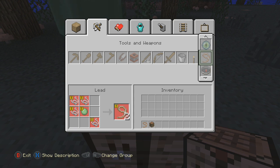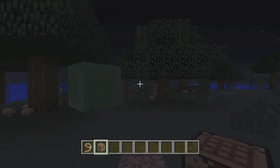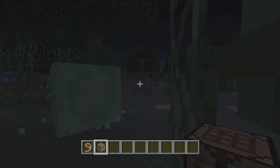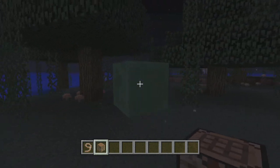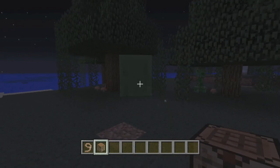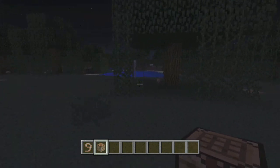Slimes, previously before Title Update 19, would spawn underground or in cave systems and they were pretty darn rare to find. However, with a cool feature in Title Update 19 — which wasn't posted in the changelist — they now spawn in swamp biomes. This one seems to be stuck, but there are a few others around here somewhere as well.